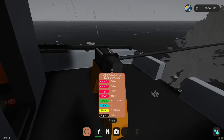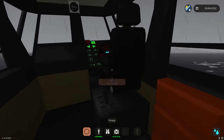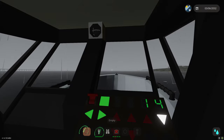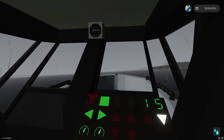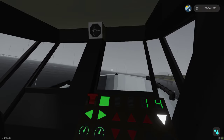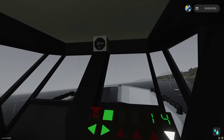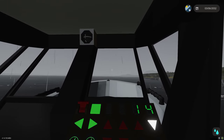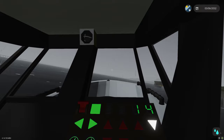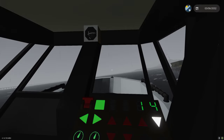Another thing I talked about is putting in a heading hold autopilot, which will be nice. That will allow us to set a heading and the boat will auto-rudder. When you're towing, especially with the bow pitching up like this, you have to constantly modulate where you're aiming. With a heading hold I can set a heading and it will automatically track us there. I don't want to do too many autopilots in this small a boat, but heading hold will be nice.